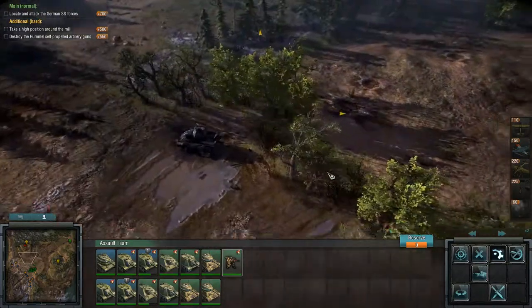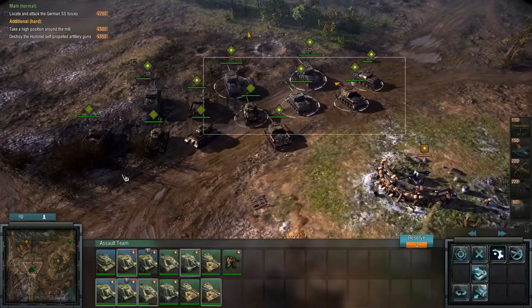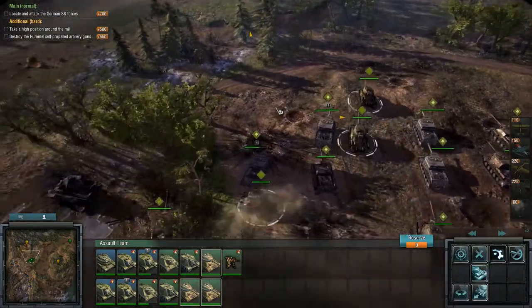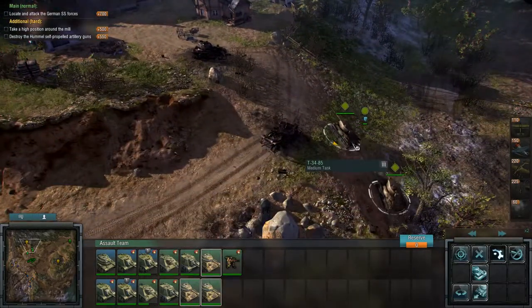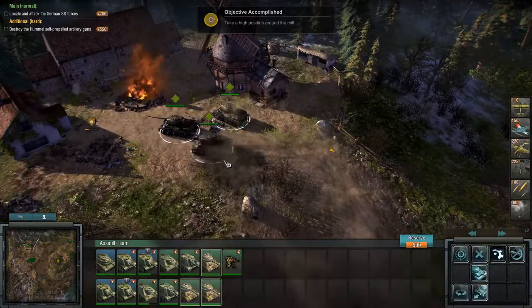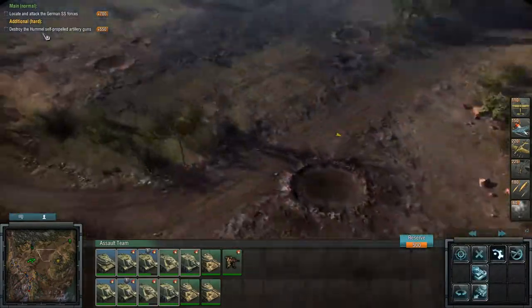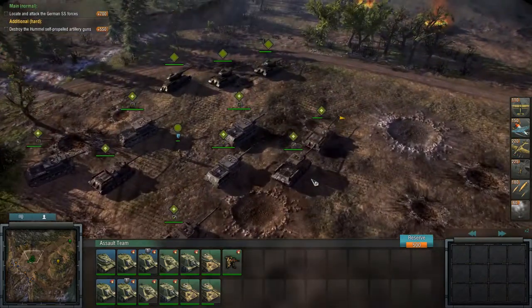That's just bollocks — they have people in the woodworks. When you have enough firepower, everything can be solved. Let's just send you boys in — there was nothing else but one vehicle. Perfect, now we have artillery. And now we just need to destroy the Hummel self-propelled artillery guns. Wow, how many did I call? Six artillery pieces — oh, that's something.